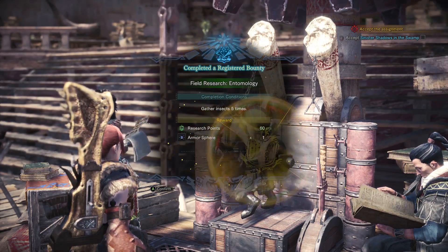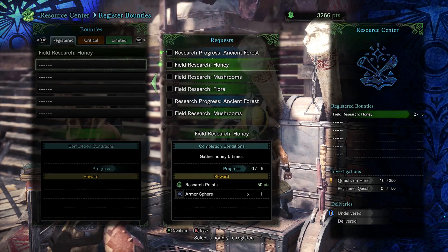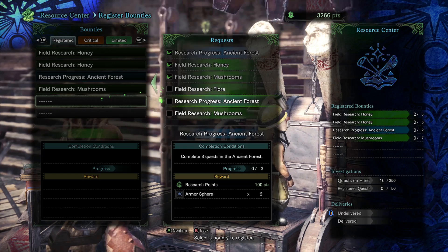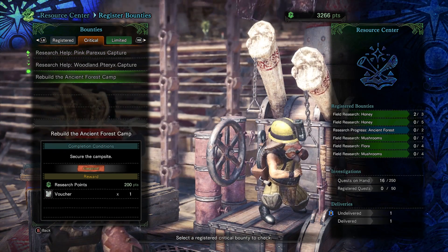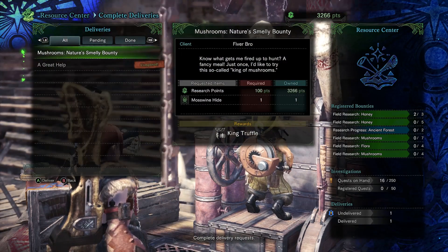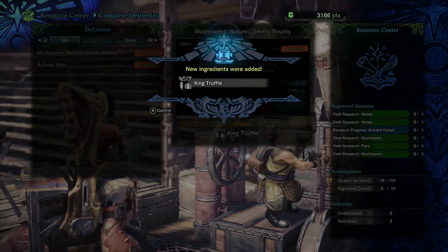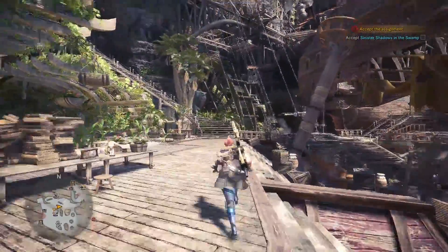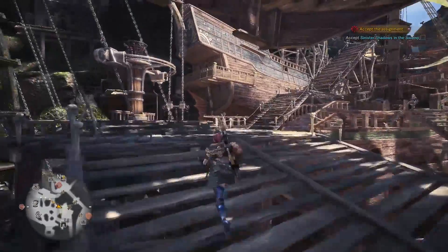We'll do them all — sometimes it'll be in a montage, but we will get them all done. You're getting your bounties up. I generally don't do the blue bounties because the most efficient thing isn't necessarily what you can do fastest — it's what you will actually do. That's the first important step to learn.